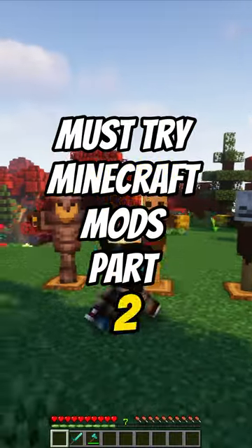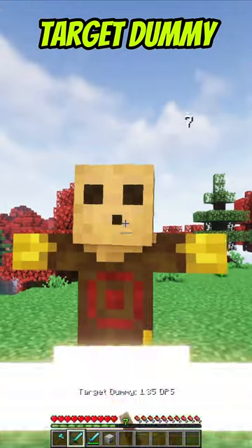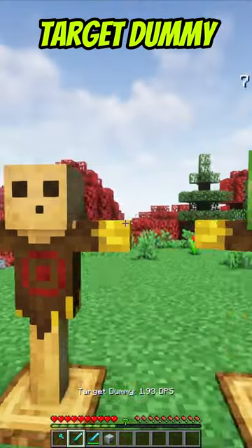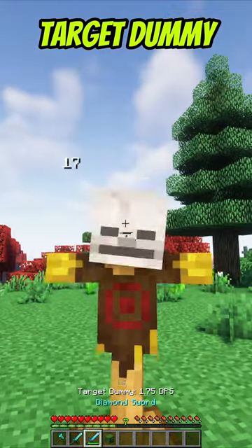Must Try Minecraft Mods, Part 2. The Target Dummy Mod for Minecraft lets you test weapons and gear with a wooden mannequin that acts as a punching bag, showing damage and effects of different armor and mob heads. For instance, adding a skeleton head makes it vulnerable to smite enchantments.